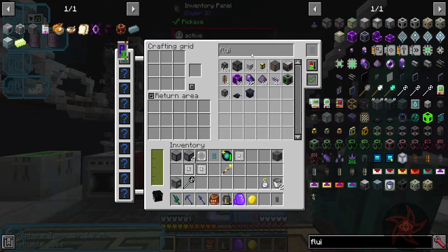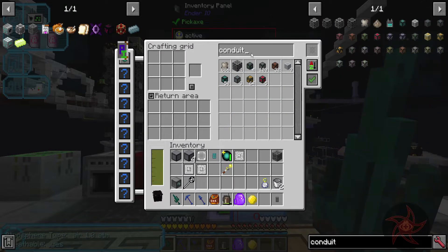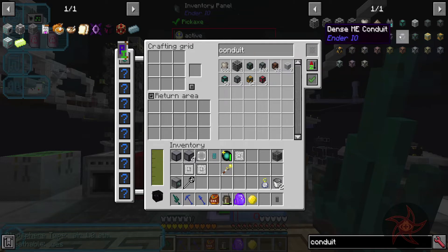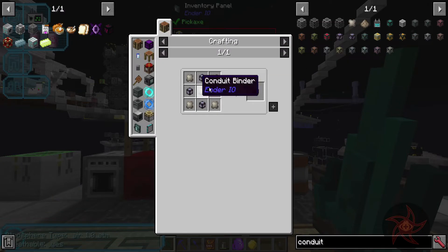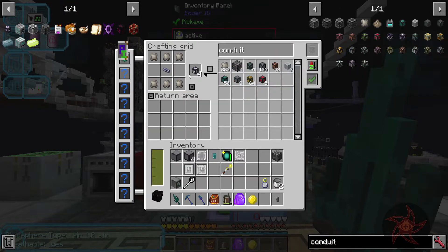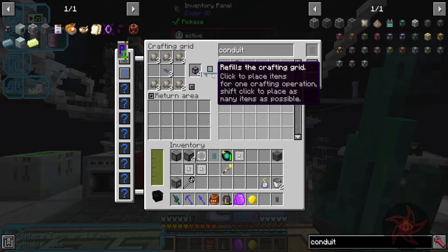Do we have the ME conduits? We have the ME conduit and dense ME conduit. The recipe is Fluix and Quartz Fiber, or you can just do it with the cabling as well.